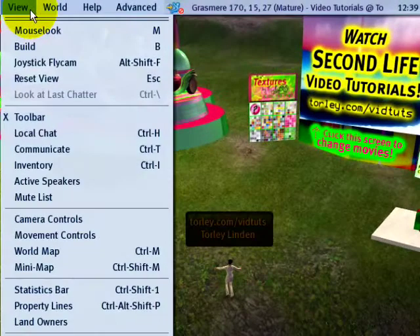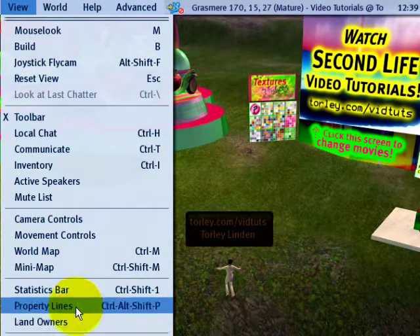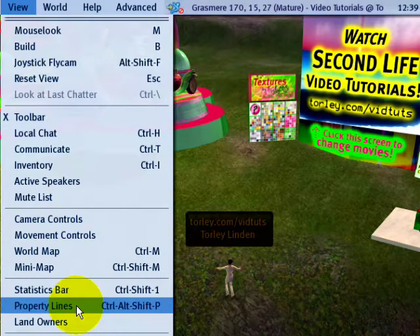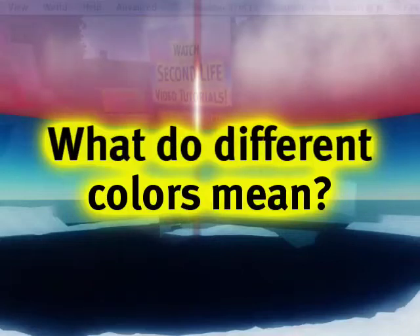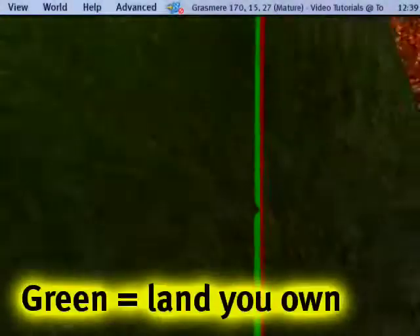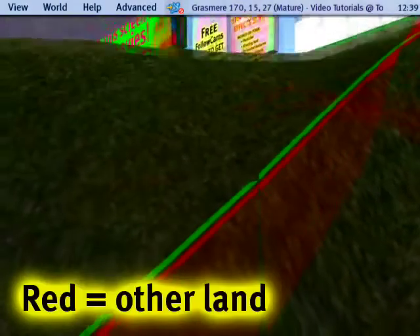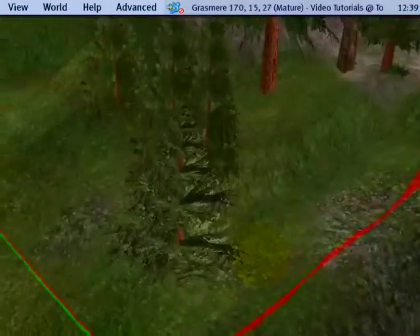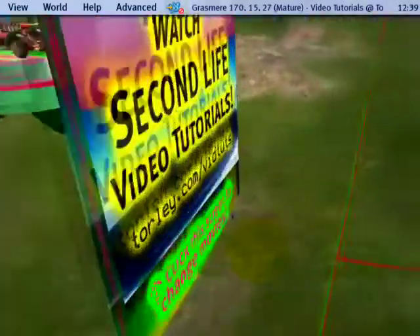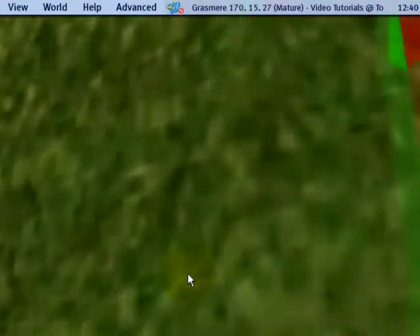Begin here in the View menu, and look for Property Lines and Land Owners. Let's look at Property Lines first. When you click this, there will be lines that divide parcels so you can see which parcels belong to whom. A green boundary means that it belongs to you — you're the parcel owner. A red boundary means it belongs to someone else, who you may or may not have a connection with. See, all these other ones are red, meanwhile mine on the edges is green. Let me zoom in there to show you very clearly. Green and red.